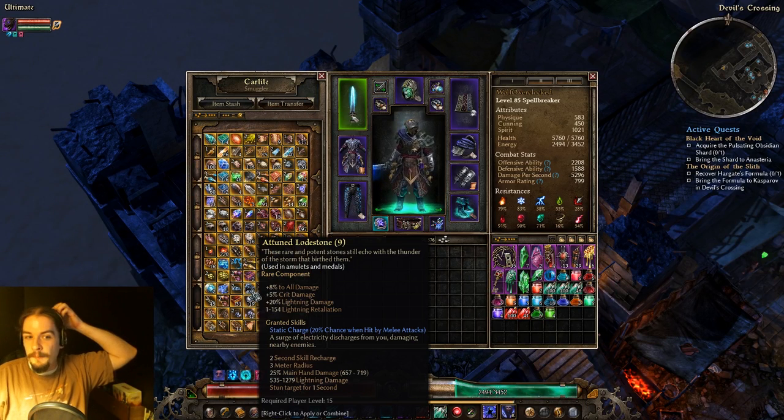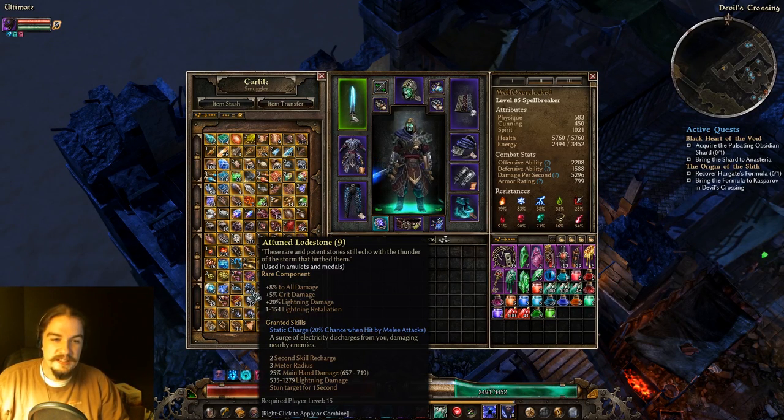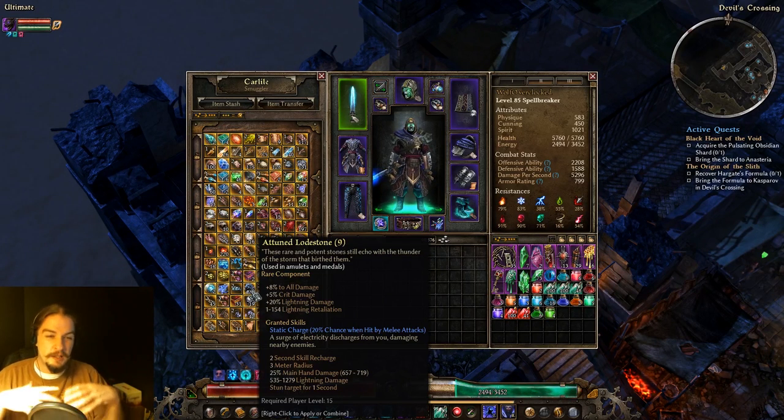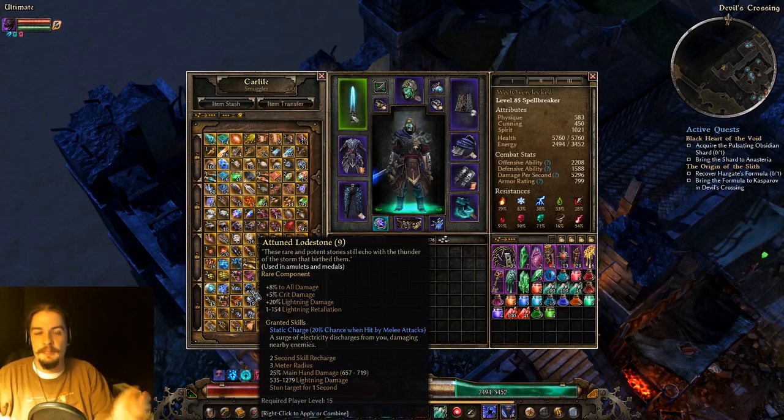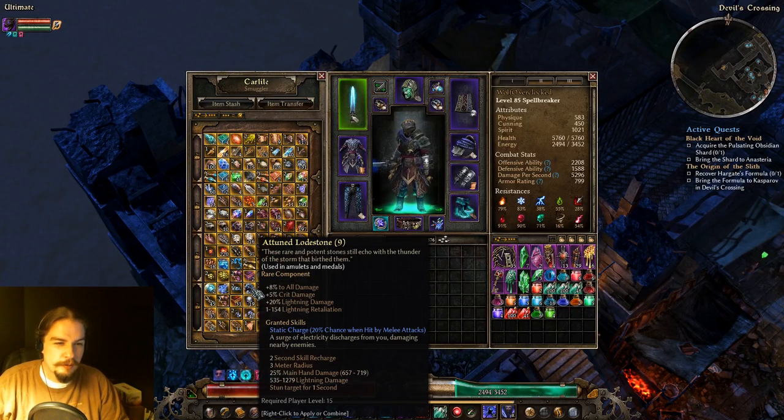Attuned Lodestone goes into amulets and metals. A lot of characters are just going to end up using this because of the percent all damage and the crit damage. Even if you're not a lightning character, that's still really good, plus it has this static charge proc — when you're hit by melee attacks it does a Nova dealing lightning damage and stuns. I might actually put it on this character now that I'm thinking about it.